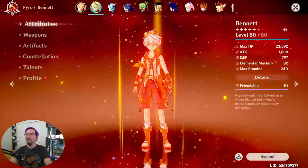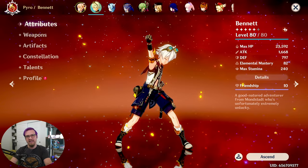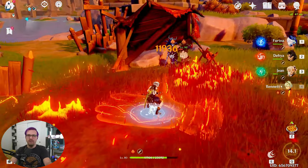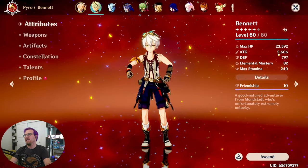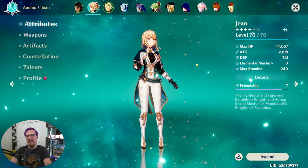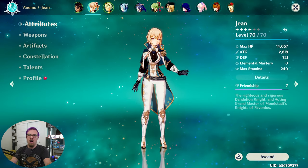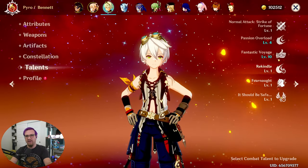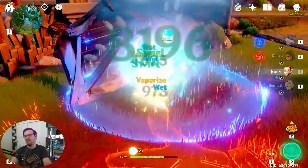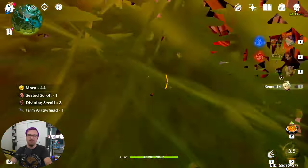Since we're talking about his burst, how much of an attack bonus does Bennett give? At level 10 it is 101%, and it's based on his base attack — that's the white number, not the green. The green number comes from attack percent on weapons, artifacts, or buffs — only the white base attack matters. That is Bennett's base attack plus the base attack of his weapon. To show the difference: Bennett's attack before the buff is 1,668 and Jean's is 1,897. After using his burst, Bennett's attack goes to 2,606 and Jean's goes to 2,818 — a massive buff. The math being slightly off is because one of Bennett's constellations increases the attack buff.